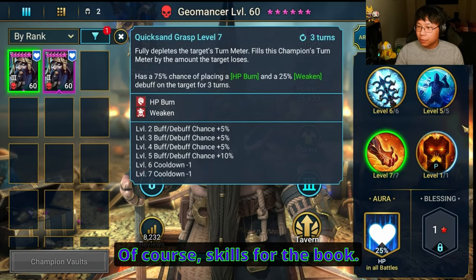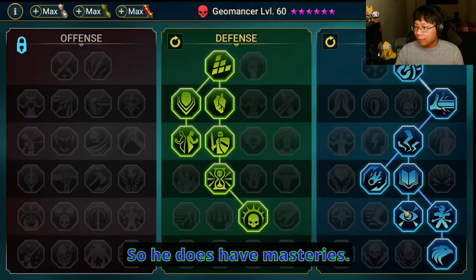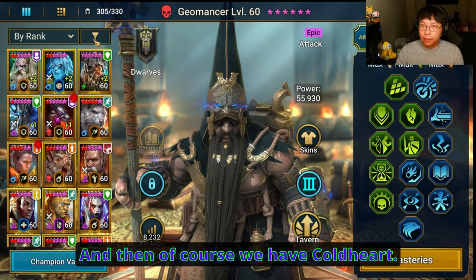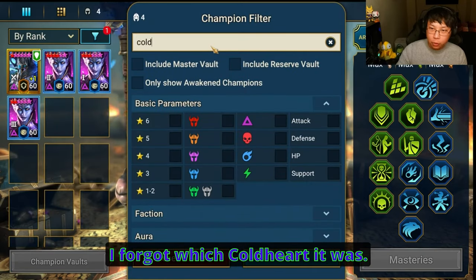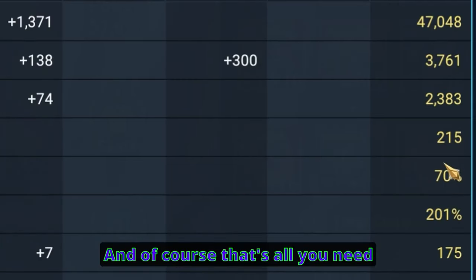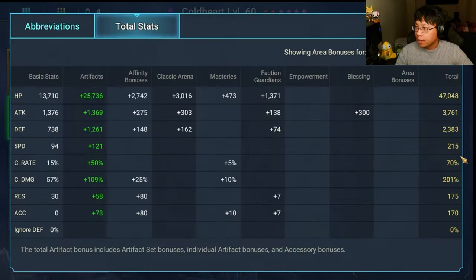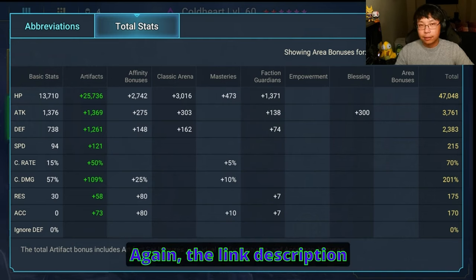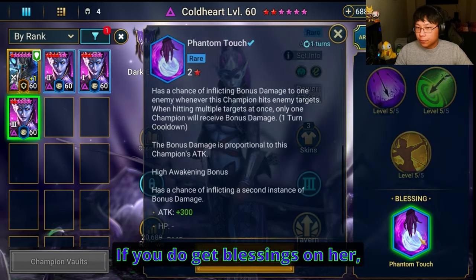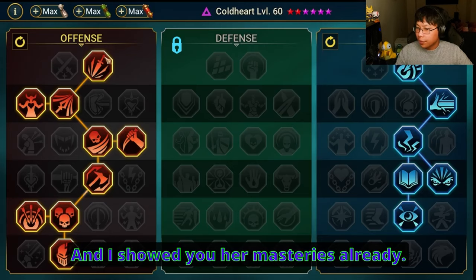Skills need to be fully booked. I was using this Geomancer before on Hydra, so he does have masteries. If you're lacking in accuracy, come down to Eagle Eye. And then we have Coldheart — 215 speed for your second DPS. You need 70% crit rate and as much crit damage as you can muster. Make sure her speed is 215. She does have her skills booked. If you get a blessing on her, go for Phantom Touch.